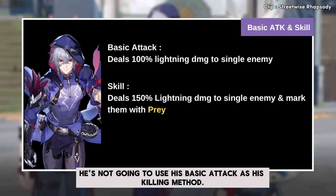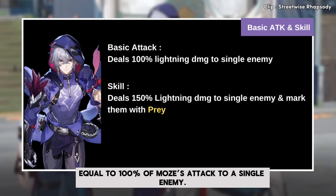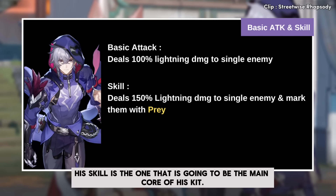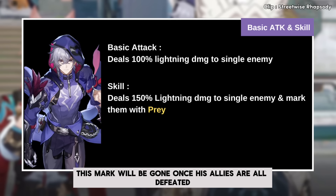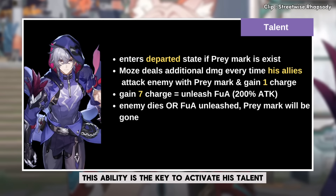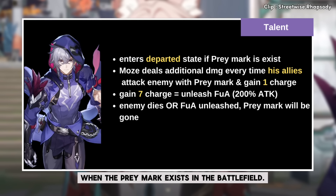He's not going to use his basic attack as his killing method — it just deals lightning damage equal to 100% of Moze's attack to a single enemy. His skill is the main core of his kit: he designates 1 enemy to be inflicted with a prey mark and then deals damage to that single enemy. This mark will be gone once his allies are all defeated, and thus he also cannot use this skill. This ability is the key to activating his talent, where he will enter a departed state when the prey mark exists on the battlefield.